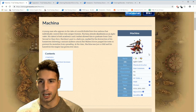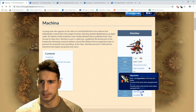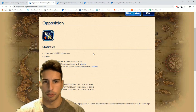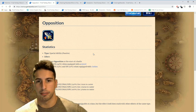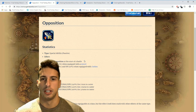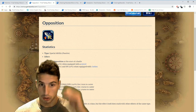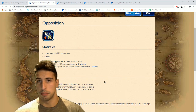We're gonna start off with Machina — he's a dual wielder. We're gonna go over his TMR right here, Opposition, and open this page so you guys can see exactly what Opposition does. Basically it increases your attack by 35 percent when equipped with a sword, increases attack by 15 percent and HP 10 percent when equipped with clothes. So if you guys have Lunatic Clothes, this can be actually really really good.